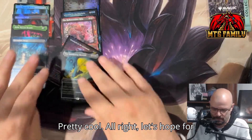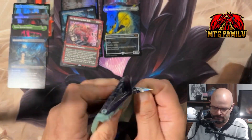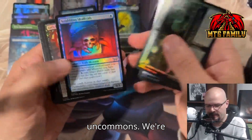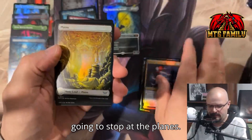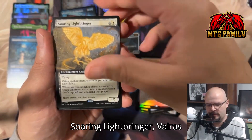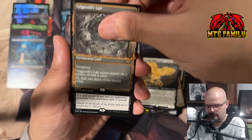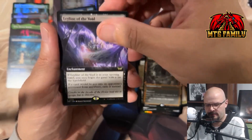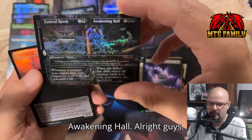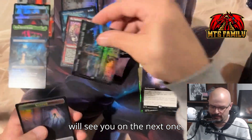Let's hope for some last-pack luck as always. Commons and uncommons — we're going to stop at the planes. First card is Cursed Recording, Soaring Lightbringer, Walrus Lair. Ley Line of the Void in the new treatment — full art. And we've got a mythic room foil — this is Funeral Room and Awakening Hall. All right guys, thank you very much for joining and we will see you on the next one.